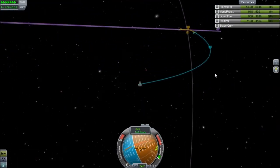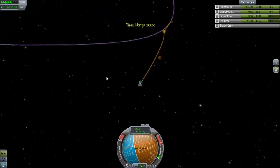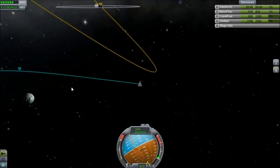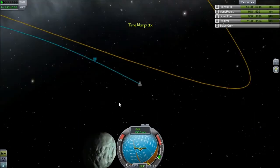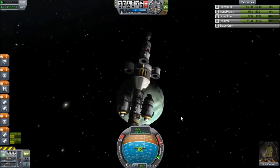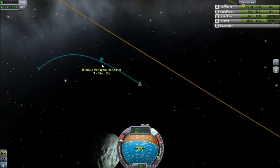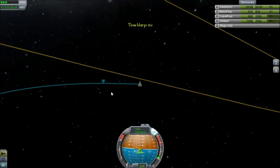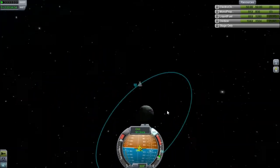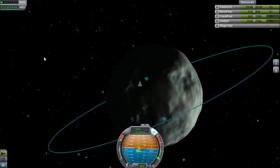And now we are warping up to Minimus — there's the encounter just about there. We're now going around Minimus's gravity, and we're going to burn retrograde to try and get ourselves into an orbit of Minimus, which should happen in a minute. Really I should be burning at the periapsis, but that doesn't really matter. All right, there is our Minimus orbit — it's a bit wonky, but oh well.